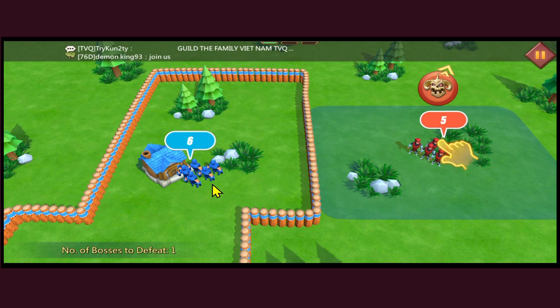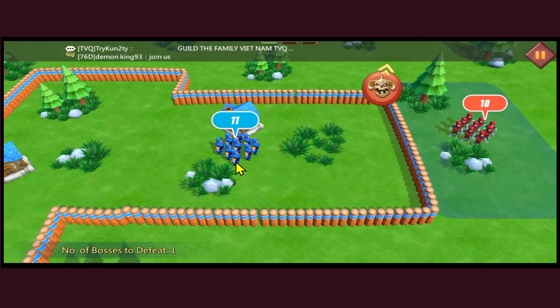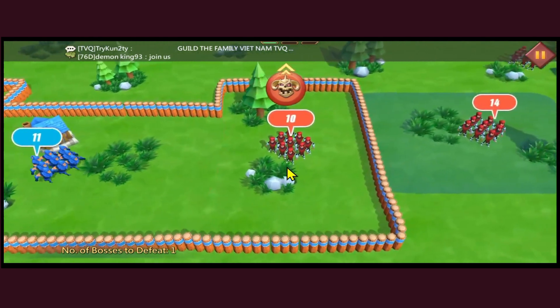Whenever you attack an opponent or while you are clearing enemies, if you have more soldiers compared to the enemy, you can simply tap on the group of enemies. Your group will then attack these enemies and emerge victorious, adding these troops into yours as well. You can continue this process and move on to newer hordes of enemies.